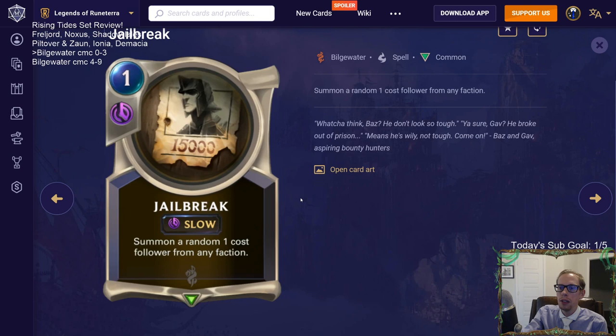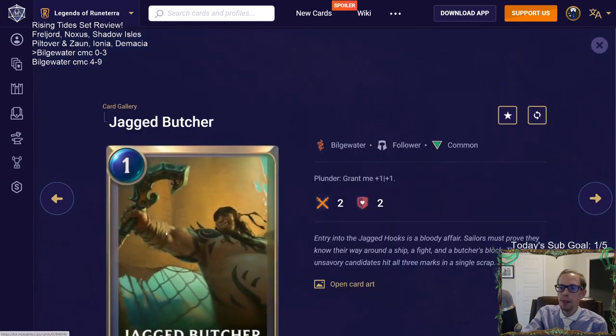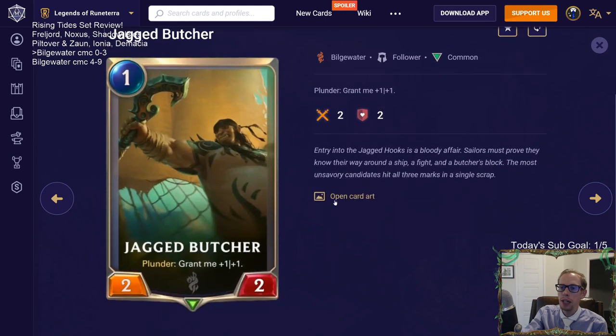Jailbreak is a one-mana slow spell: summon a random one-cost follower from any faction. We're not really putting this in our decks. If you need more spells, you should probably just put the specific one-cost follower you want in your deck instead of this. Maybe in spell-tribal decks.